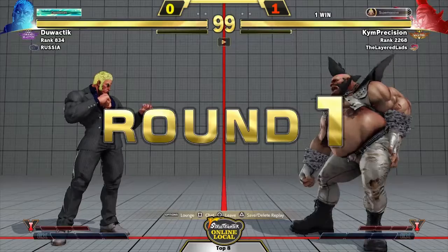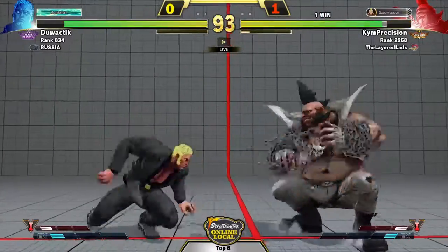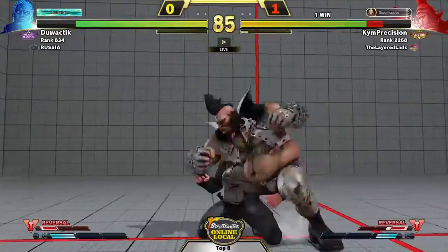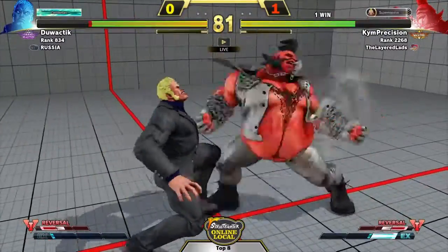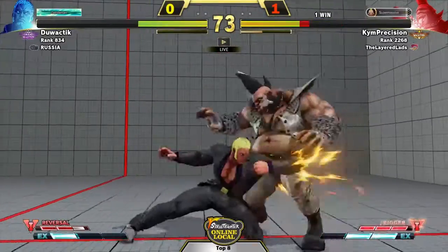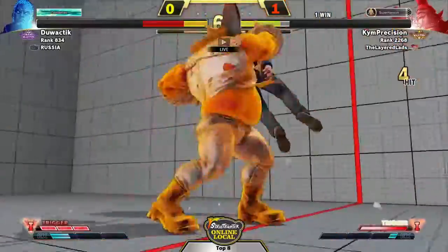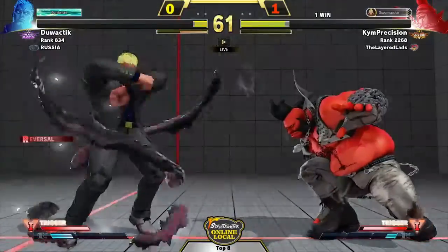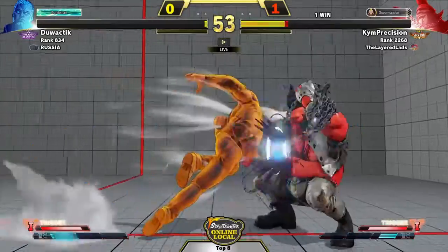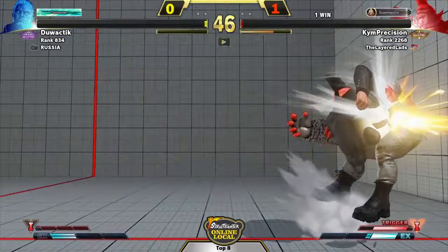Round one, fight. Nice poke with stand medium punch. Legs up headbutt — no fear. Taking a command grab, zero after dash, goes to the crouch, down forward medium punch. And there's the activation — goes to the chain combo off of it. Nice — punishing with the Aegis activation. Gonna need to be careful. He'd eat a giant into activation, and that'll probably kill. Time to guess — wakes up buttons and gets hit by a headbutt.